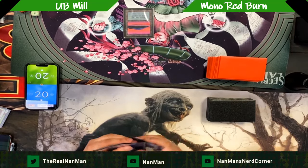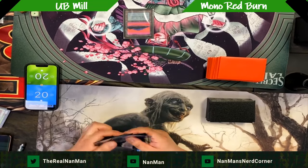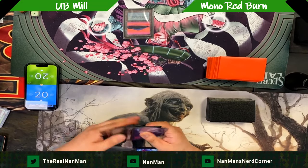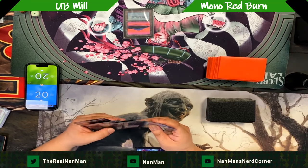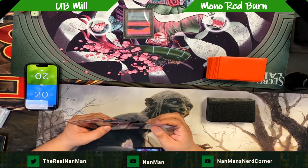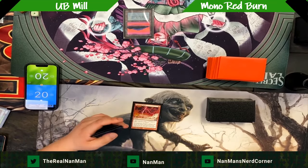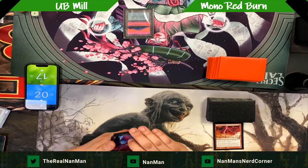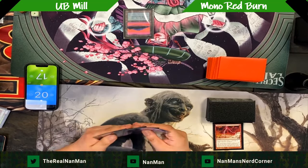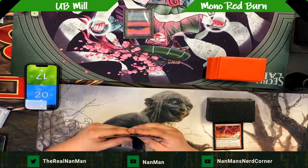We've got the traditional Green Tron versus Goblin Charbelcher, Eight Rack versus something, an Amulet deck, at least one Goryo's Vengeance deck, and a Rhino deck — quite a mix of different decks coming up.